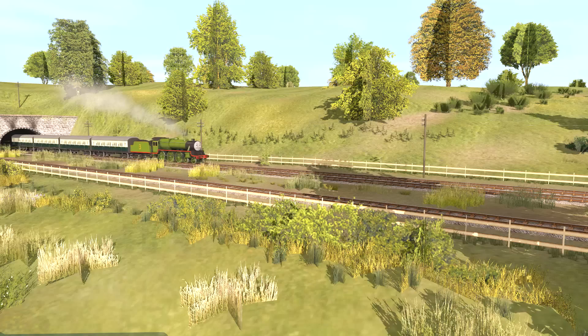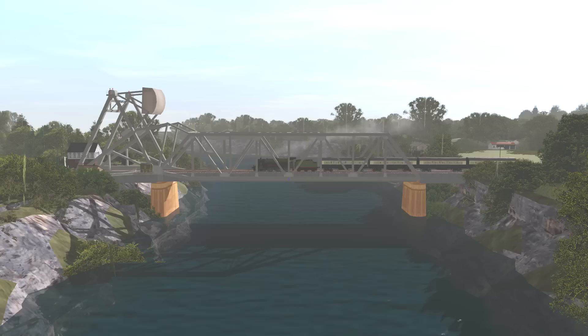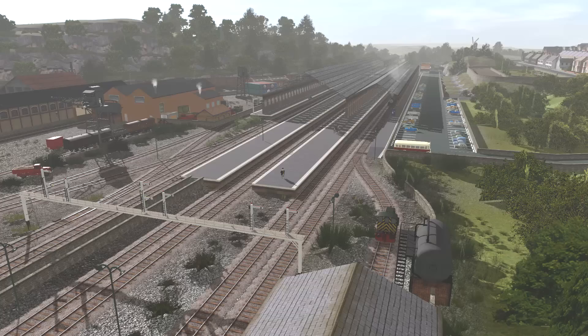Continuing along the main line, we reach the junction to the Naranby Branch Line. Just beyond this is the tunnel where once an engine attached to a train was afraid of a few drops of rain. On the other side of the tunnel we have Vicarstown Station. As well as the station itself, there is a small yard and the shed for the Naranby Branch engines. After Vicarstown, the main line crosses a bridge over the Walney Channel before terminating at Barrow and Furness, where the North West Railway has sheds and fuelling facilities. That covers the main line.